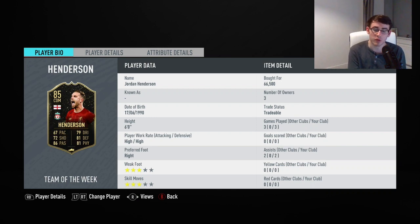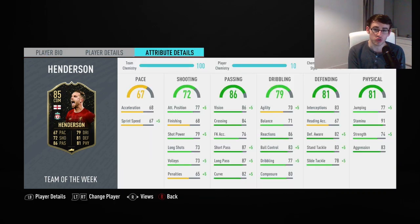He also has a 3-star weak foot as well as 3-star skill moves. Moving along to his standout stats, his maintenance stats include 86 vision, 83 stand tackle, 86 reactions, and 87 long passing. The basic chemistry style has been applied to this Jordan Henderson card.